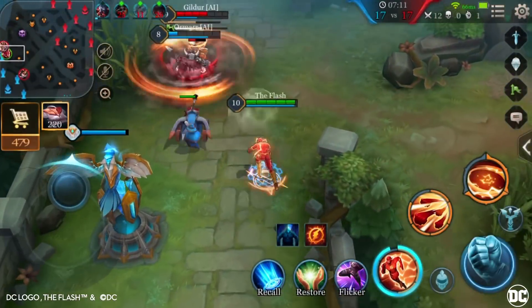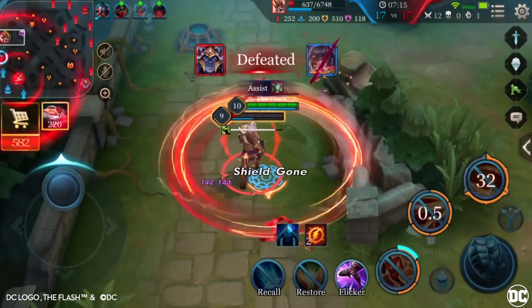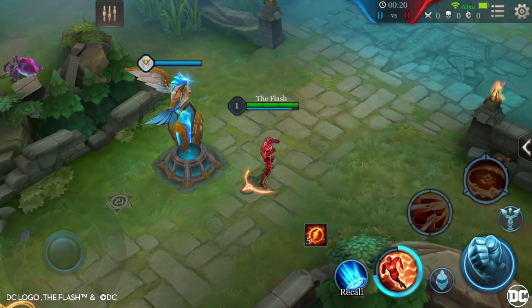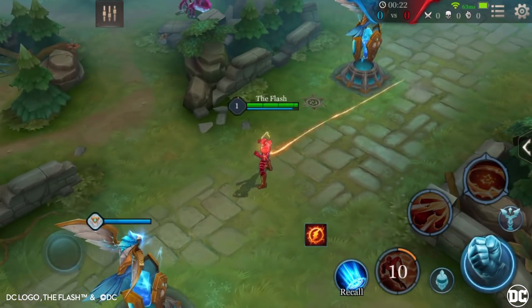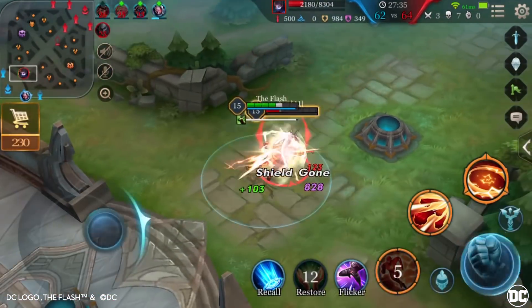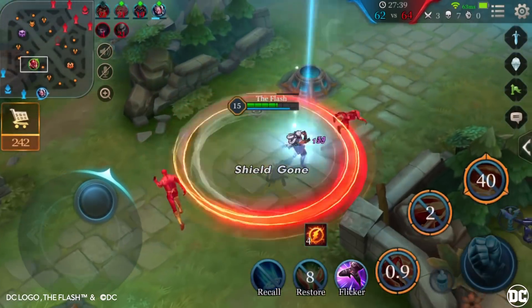Want to be the best ever with The Flash? Then listen up! We have some tips that can put you on the right path. Tip 1: The Flash can get 5 stacks of his passive using the first part of Super Speed, then gain 5 more stacks using the second part, giving him a total of 10 stacks, thus allowing him to activate Sonic Boom.